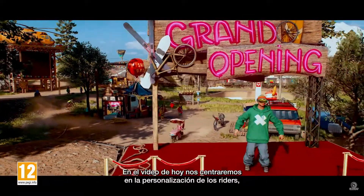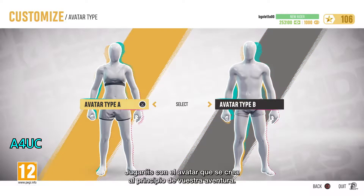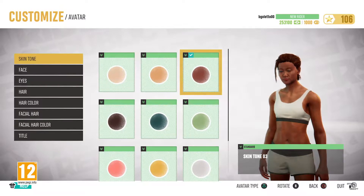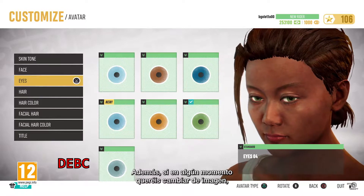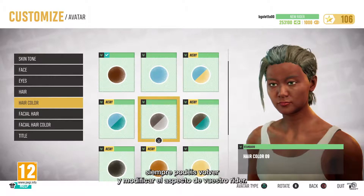Today's video will focus on rider's customization, so let's dive in. You'll play the avatar you create at the beginning of your journey. You can choose from a bunch of details to create the look you want. Also, if at any time you're not feeling your look, you can always go back and change your rider's appearance.